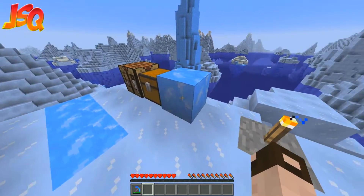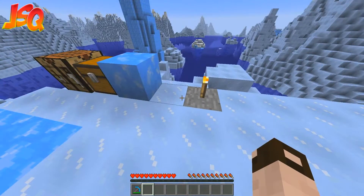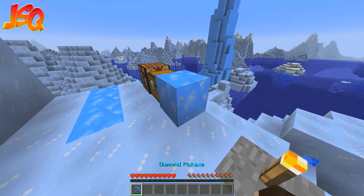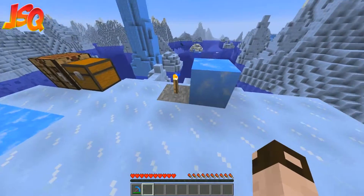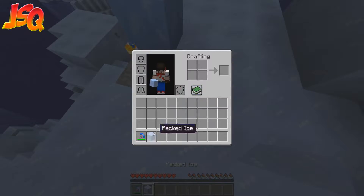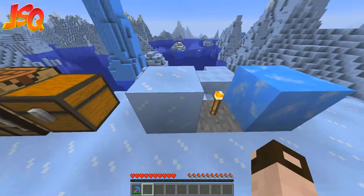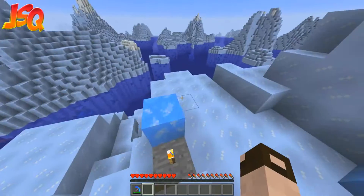The last feature I want to show you is that blue ice doesn't actually melt by light sources. So if I put a bit of blue ice next to this light, it won't actually melt. You'll probably notice over time that other packed ice like this here would melt, but the blue ice wouldn't.